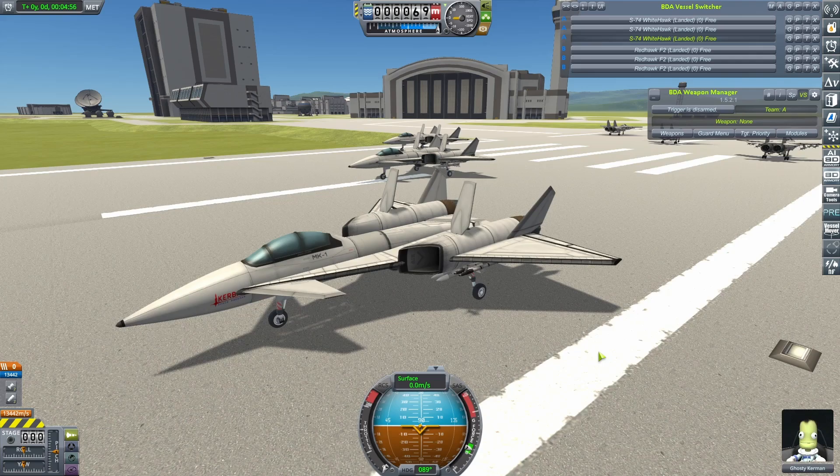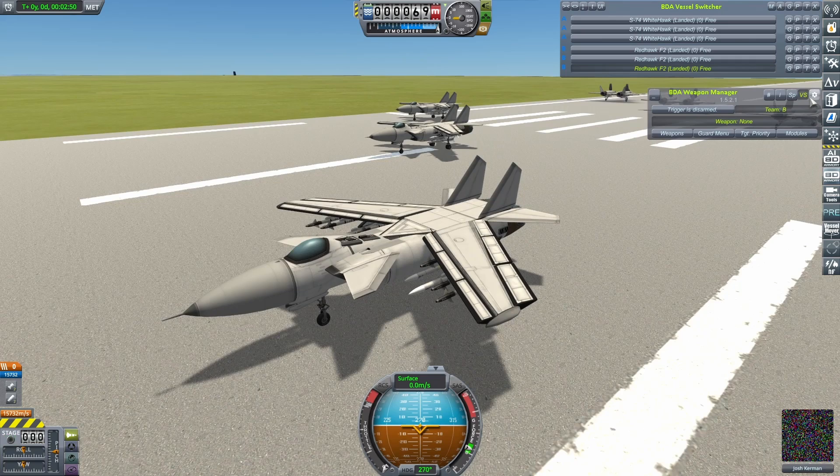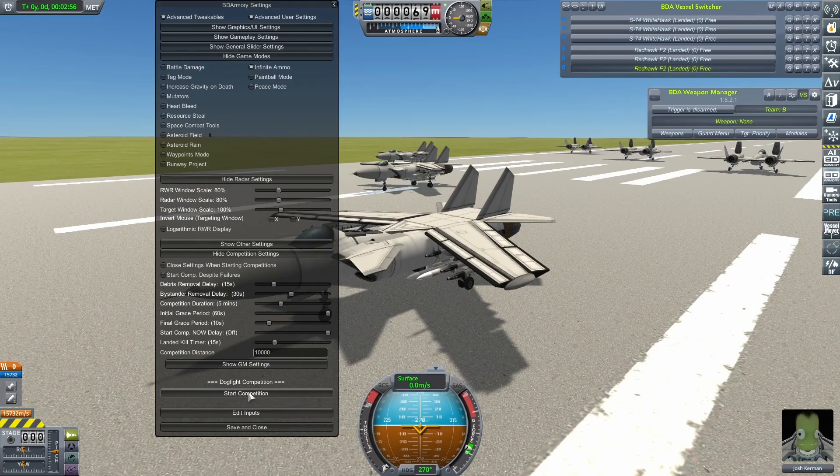As ever this season, the S-74's first challenge will be up against my SU-47-style Redhawks. And as ever this season, I will be putting Heartbleed mode on, although I'll do that a little closer to the start of the fight. Let's get this one going.